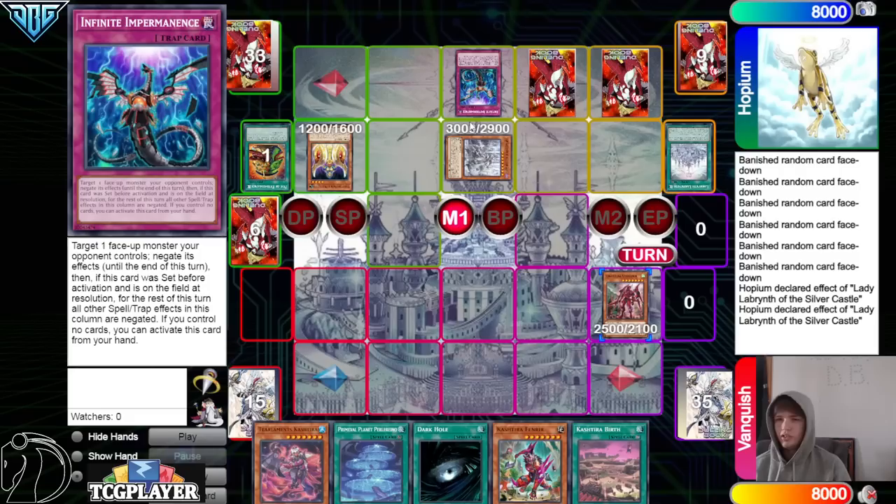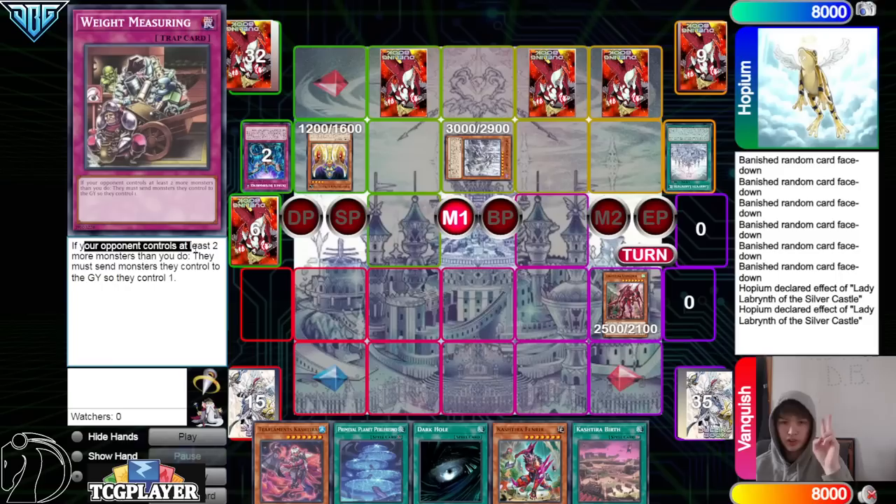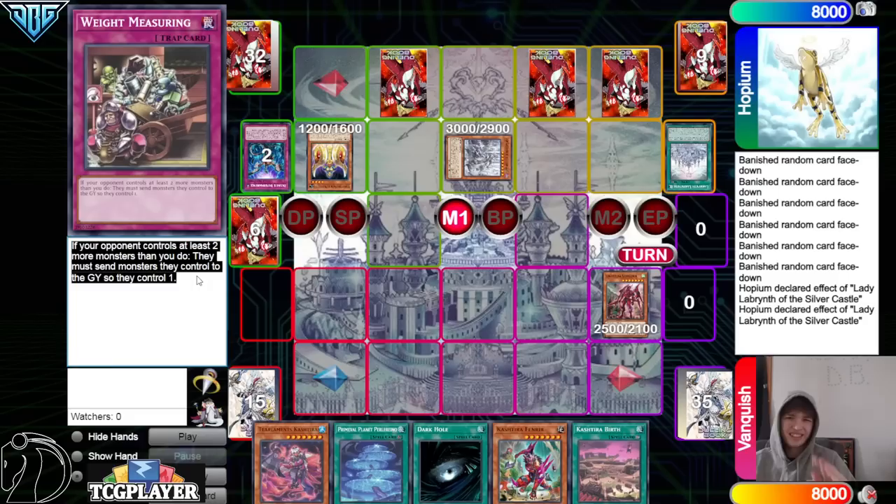They activate the effect and they're going to Imperm it. Then they're going to use Lady Labyrinth's effect to go ahead and set Weight Measuring. This card says: if your opponent controls at least two or more monsters than you do, they must send monsters they control to the Graveyard. So they control one — it's decent, but not that great if you have monsters.